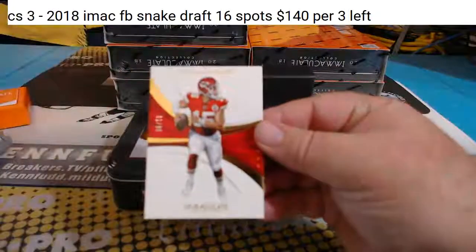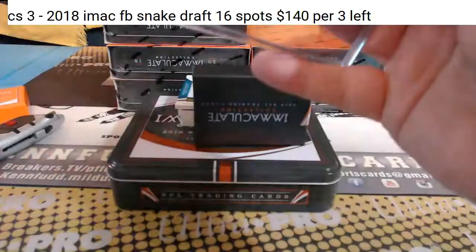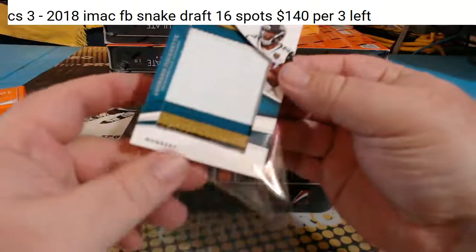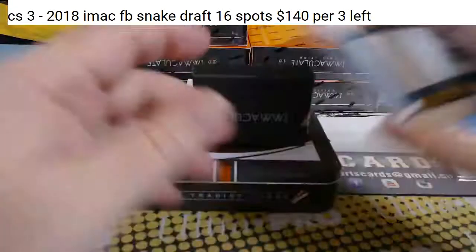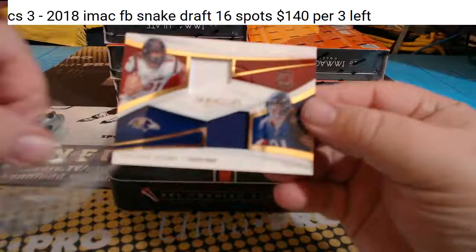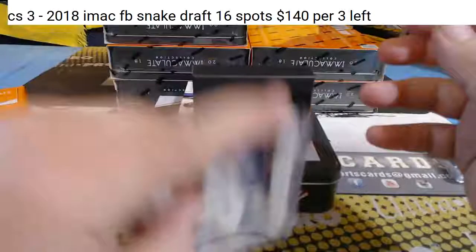Starting off with Patrick Mahomes base, one of 99, for the Chiefs. Patrick Mahomes for the Jaguars. Leonard Fournette four-color patch, 37 of 50, jumbo four-color patch — Leonard Fournette for the Jaguars. Linchpin for the Ravens, college and pro, for those sneaky Ravens past and present, 21 of 25 — Hayden Hurst.